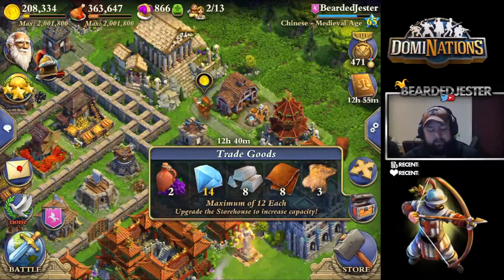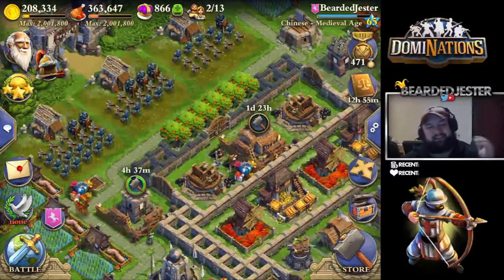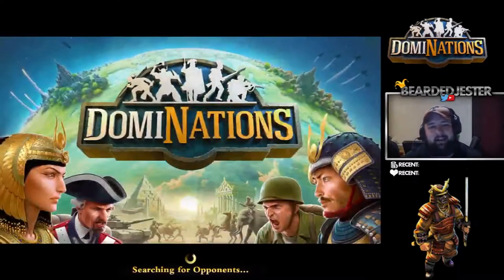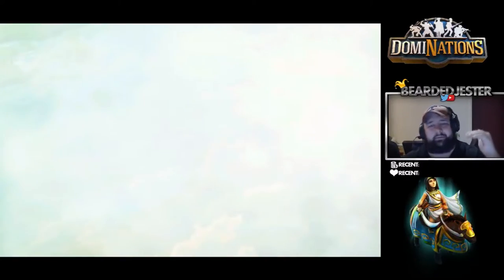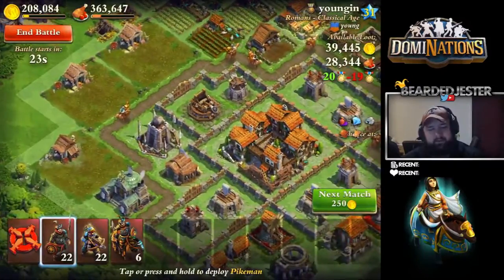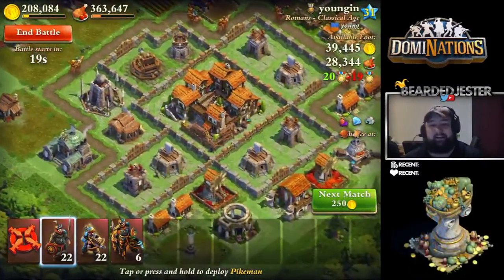Last but not least, the next way is going to be attacking bases. You can find and get about five trade goods off of a base if you find the right base to hit, or at least three to four for sure. Personally, I do not like being up in the trophy range — I normally drop down to about two to three hundred trophy range and try farming around that area because I like to get diamonds.